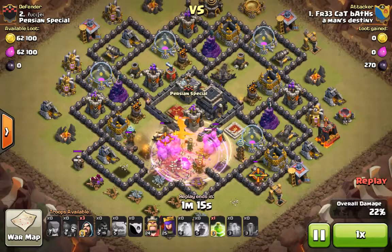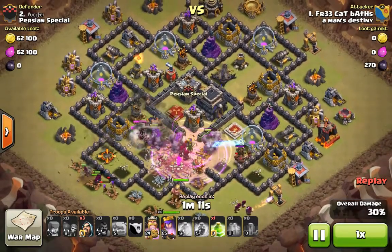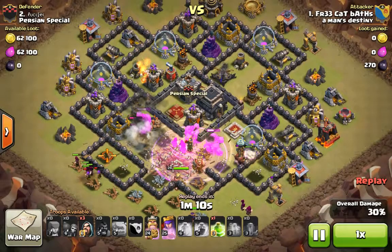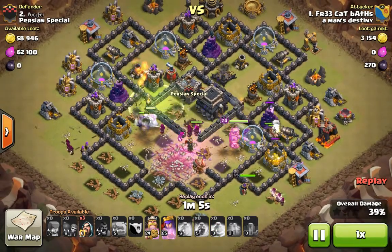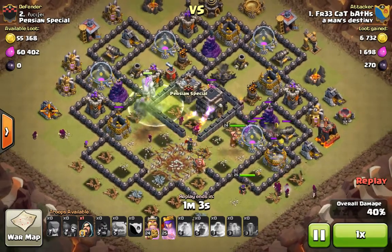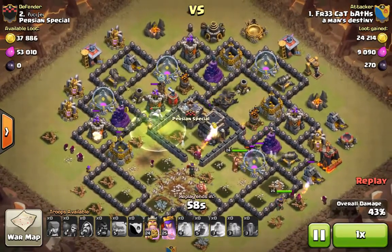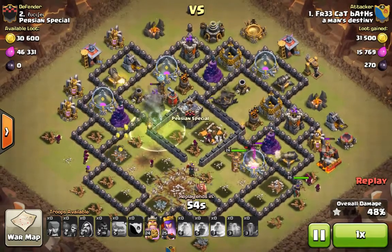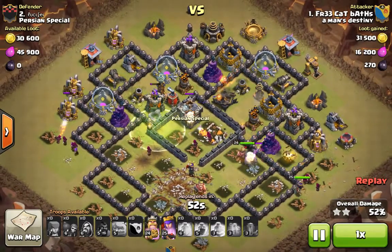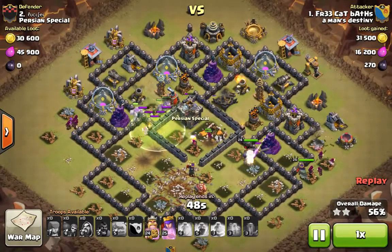The golems are the whole meat and potatoes of this attack — taking all the hits. One got hit by a bomb, survived, and then there was another bomb, which was unfortunate. But my plan with the jump spell worked out — none of these wizards are being attacked right now. They're just free flowing through the base unobserved, going from defense to defense.